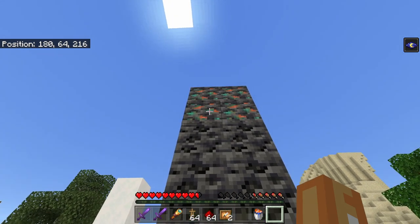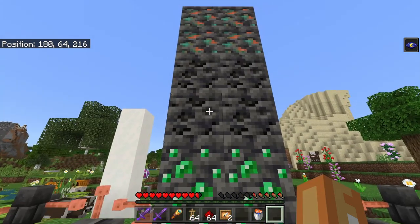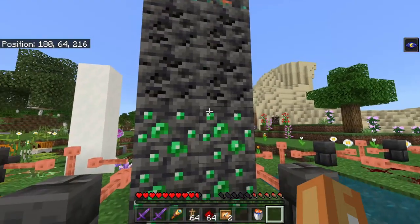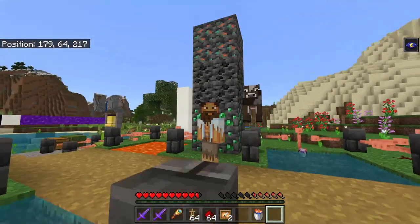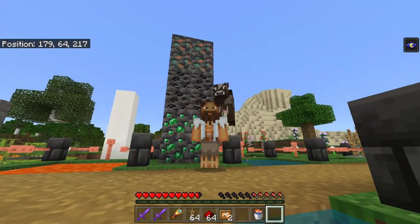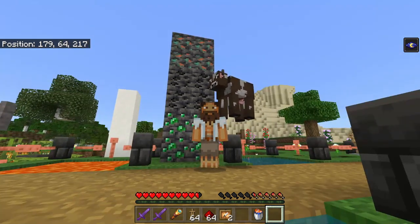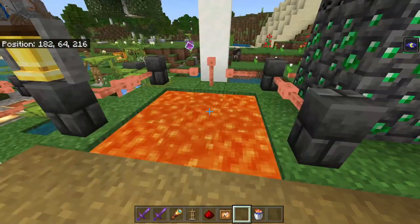Next, a very important one I briefly mentioned in Simply Survival: deepslate copper ore, coal ore, and emerald ore are all being removed from the game — or at least they won't generate anymore. So if you make a world in 1.17 you might be able to find some, but it's going to be hard.